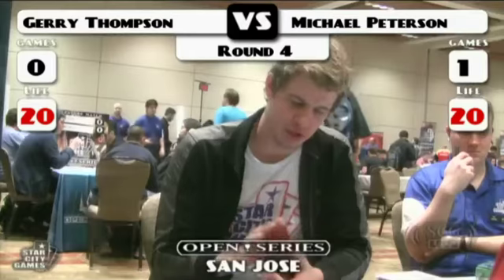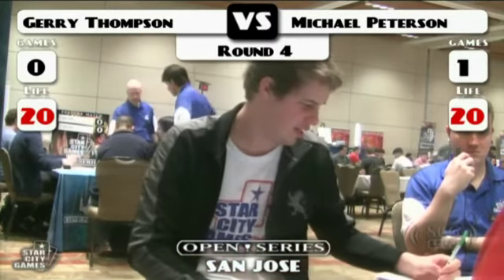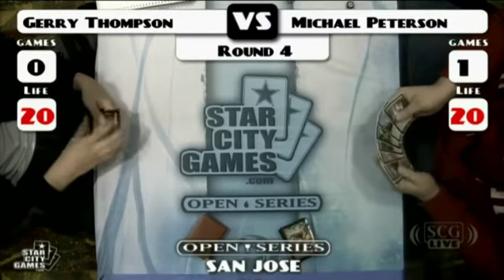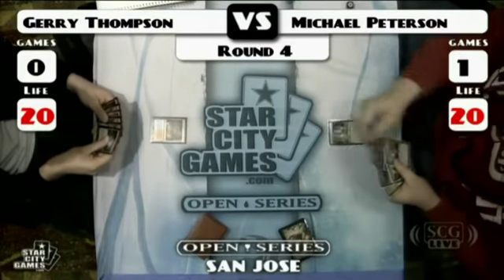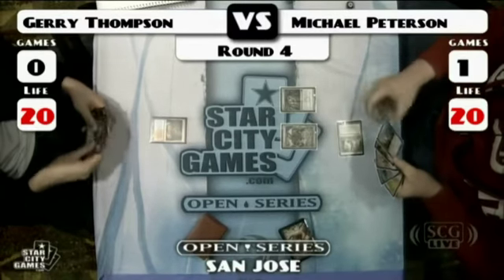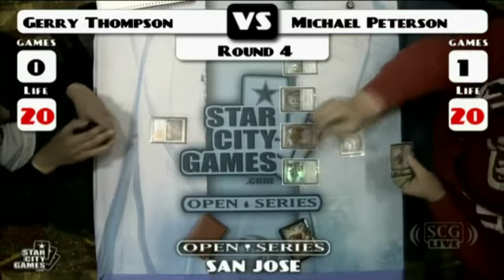In a few minutes we're going to be able to open that next clue. So Jerry's going to get Krosan Grip, Sower, Firespout, and Pithing Needle. There's Jerry looking stylish in his Star City Games shirt and his jacket — looks like a combination between bikers in the 80s and a professional Magic player. It's a good look for him. Oh, there it is — he brings in Krosan Grip. I really felt like he couldn't afford to take the time to do that, but I guess so.